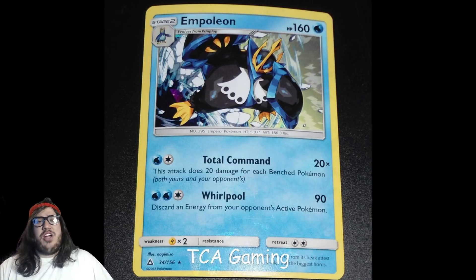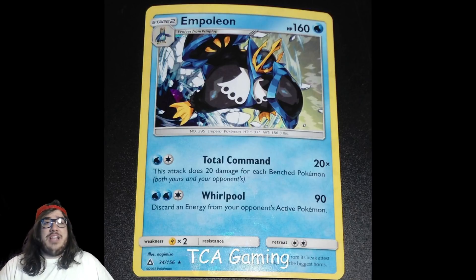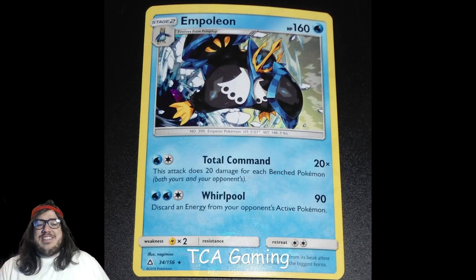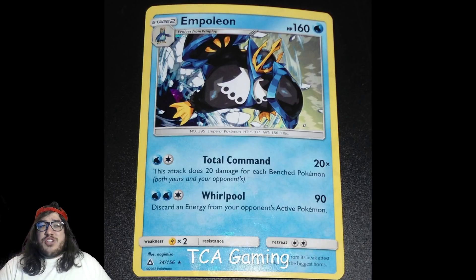Zoroark is the big attacker right now and it relies on your opponent's Bench, so they're filling their Bench — and you're going to take advantage of that Bench as well. The downside is Empoleon needs two specific energies: a Water and a DCE. But we have Counter Energy to help accelerate. There's also a new energy card — Super Boost Energy or something like that — but you need three Stage 2s in play, which is hard to pull off.